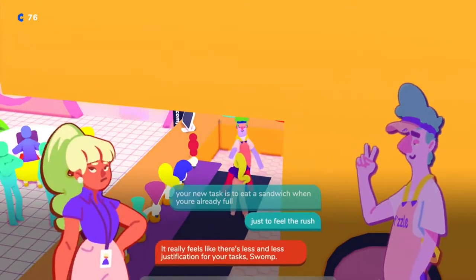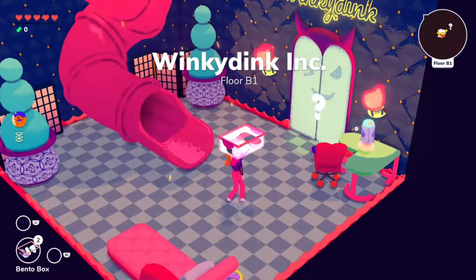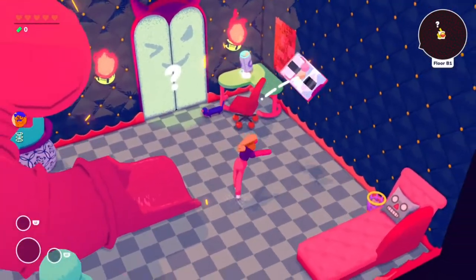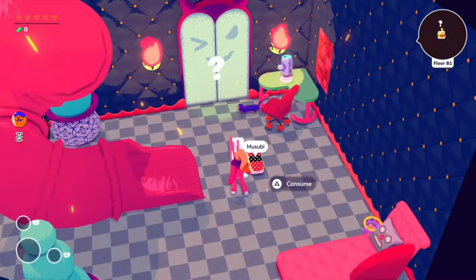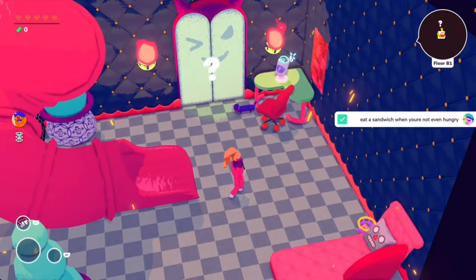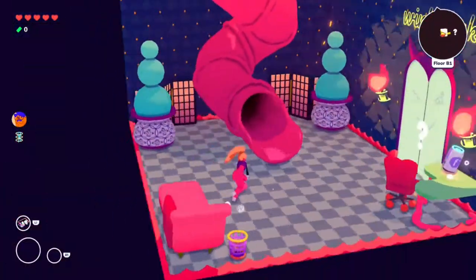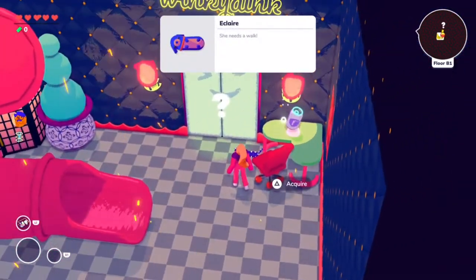Swamp's third task is actually really easy — to eat a sandwich when you're not even hungry. This basically just means eating any item when you're full of health. You could go to a shop and buy an item, or get one from an encounter. The easiest way is to equip Fern as your mentor once you've leveled them up so he'll pack you a lunch. This way you start the dungeon with food and can just eat one right away and be done with this task.